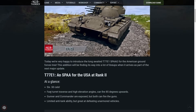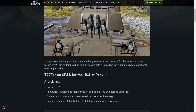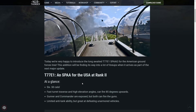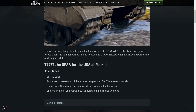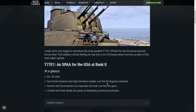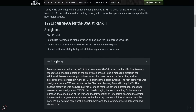At a glance: 650 cals, fast turret, reverse, and high elevation angles — can fire 85 degrees upwards. The gunner and commander are exposed but can fire the guns. They only have glass protection. Limited anti-tank capability, but it's an AA at the end of the day, and great at defeating unarmored vehicles.